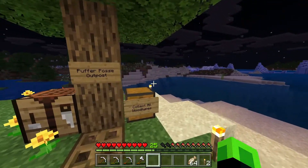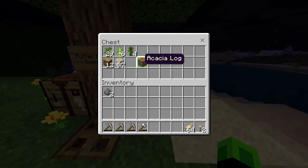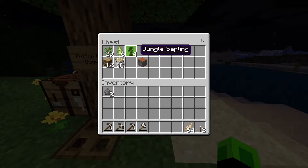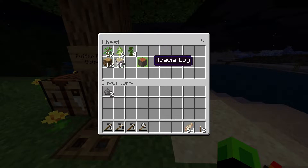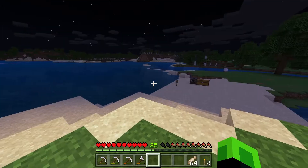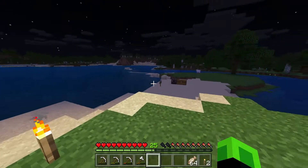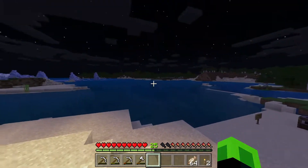If you guys are wondering what this chest is over here, I actually want to get all the wood types eventually. Currently I have three sapling types and three wood types, but I'm missing the spruce log and the dark oak. For right now I'm actually probably just going to start up a tree farm with just the oak saplings because I want to get some oak wood so I can go and actually make the pier.